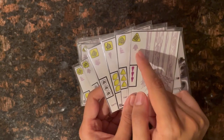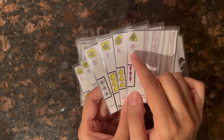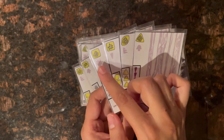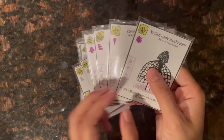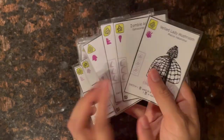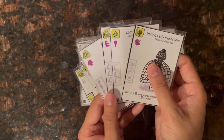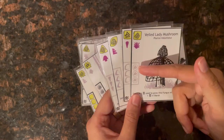Below the spore symbol you can see the fungus type indicated by four different icons: the capped type, bracket type, club type, and unusual type. These are grayed out when the card is on the spore side, but when the card is on the fungus side they're colored, indicating they're active.